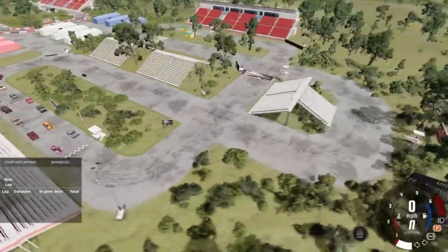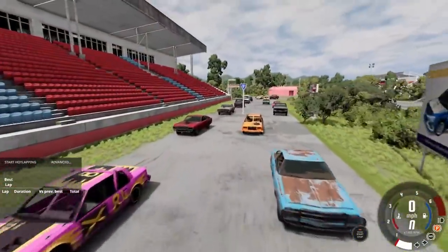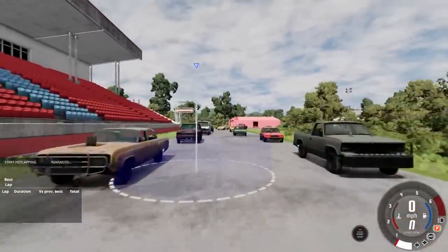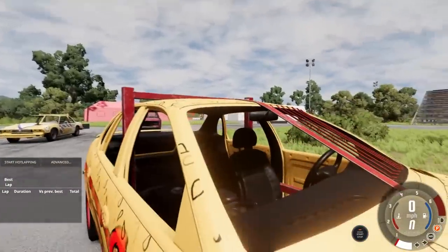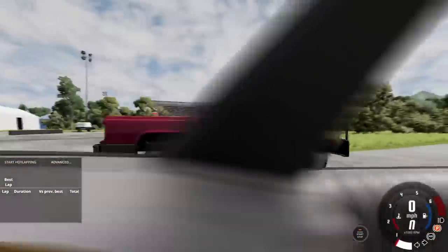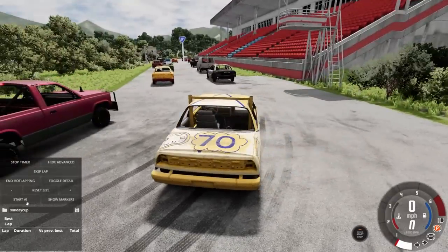Oh right. We are ready to go with some derby cars here. This is going to be something. So we got 14 of them. I feel like this is going to be a competitive race. Plus they all have roll cages, even though they don't look the greatest. I feel like they might actually be able to hold up against some tire hits. So we're ready to go. Three, two, one, go.